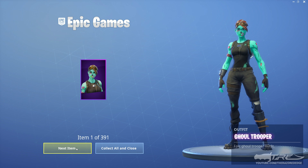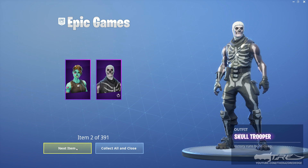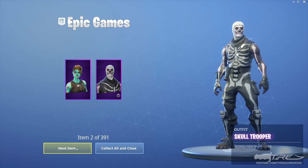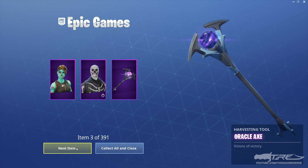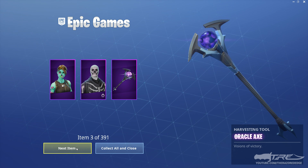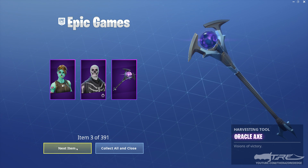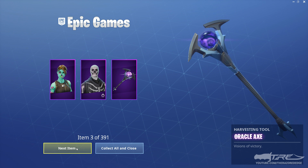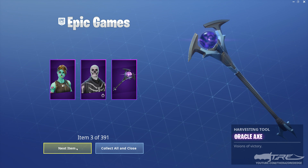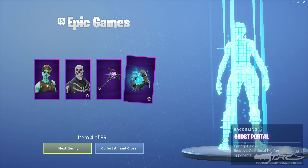I'm assuming that includes some Save the World stuff. There's my Skull Trooper — it says it has different outfits there. I have the Oracle Axe. One thing about this is that I do have some duplicate items on this account — there were some skins I did end up buying on this account that I also had on my main. I'm wondering what happens there — do I get some kind of reward, or is it just kind of 'that's your own fault'? I don't know, let's keep going.